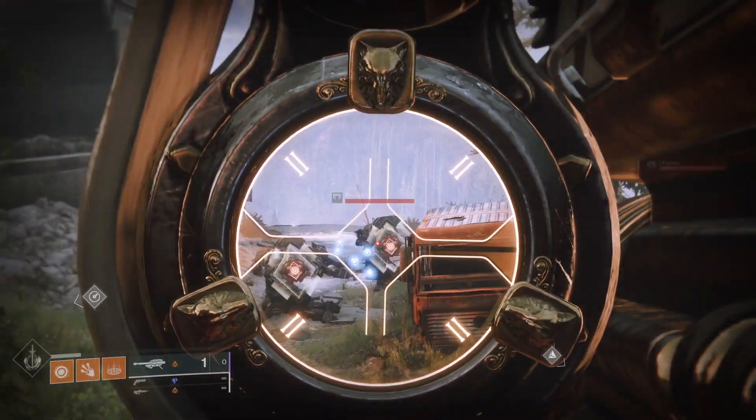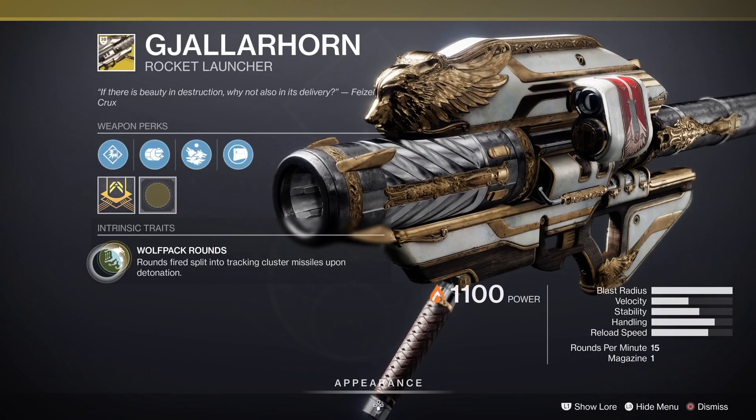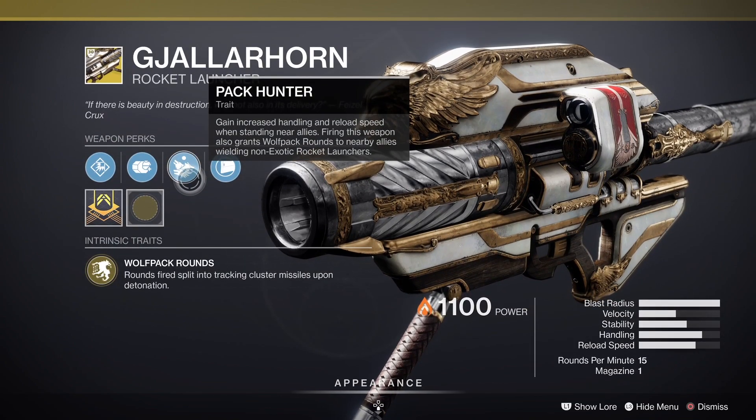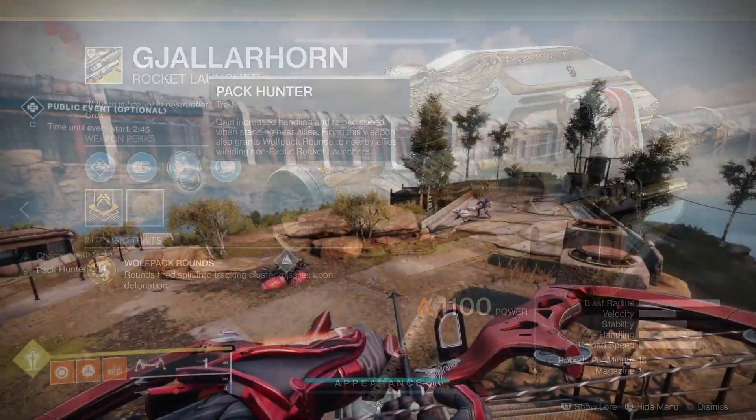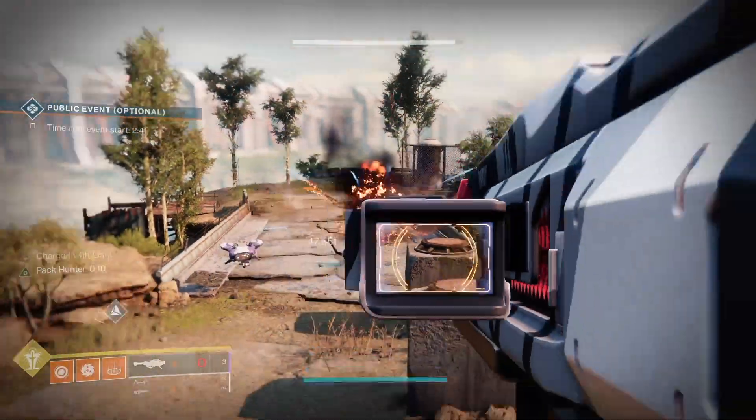The G-Horn still has the intrinsic trait of Wolfpack rounds — the missile splits into smaller tracking missiles when it blows up. On top of that, it's got a crazy perk called Pack Hunter. After someone close by shoots this, nearby allies with non-exotic launchers will get Wolfpack rounds too. That's crazy.